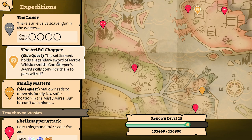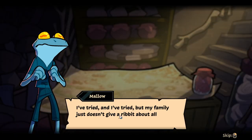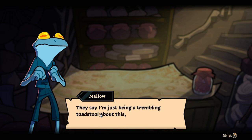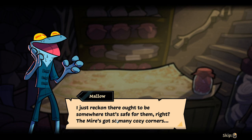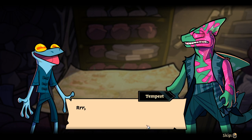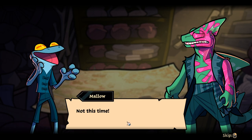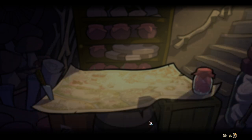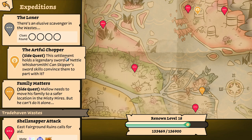Side quest: this settlement holds a legendary sword for the needlesmith — can skip a sword scales. And Milo needs to move his family to a safer location in the Misty Myers, but he can't do it alone. This is going to upgrade Milo, so let's go with this first. I tried and tried, but my family just doesn't give a rivet about the threat from the beasts. He'll say I'm just being a trembling toadstool about this, like I always am. It's not that I'm upset with them — I just reckon there ought to be somewhere safe from them. The Myers got so many cozy corners. Tempest, you're brave as a beast — could you come on sail with me to look for a new swimming hole? The last time my crewmates asked me for a favor, it all came to blows. Not this time — I got a good feeling about this. Change of plans: I'm going to go for the weapon first. This is going to force me to use a new weapon, and then I'm going to use it on the other side quest so you guys can see new weapons too.